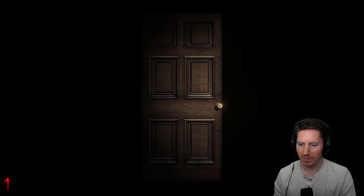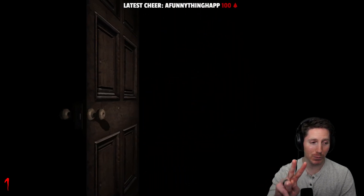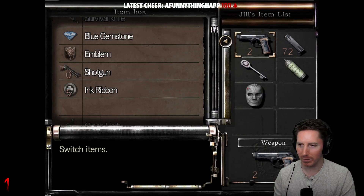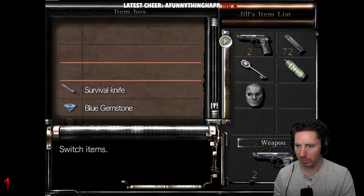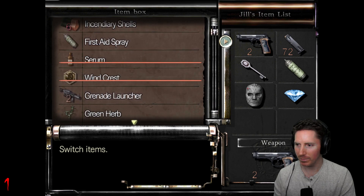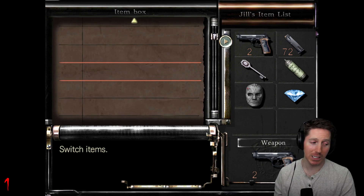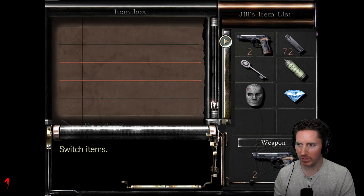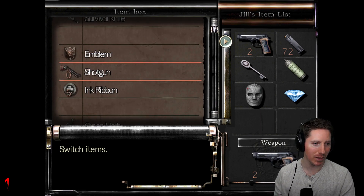Our item box is right here. I'm not looking forward to when those things come back as crimson heads — two of them in one room. There's the blue gem — let's grab that. We don't have any other gems, so we'll go ahead and put that one in there just so it's done. We'll just have to remember that. We also have this mask we can put in there as well.